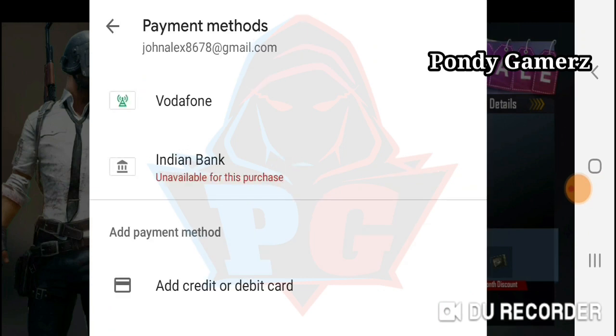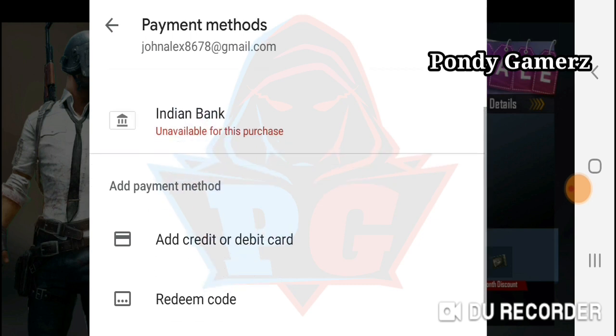We have Indian bank, because Indian bank is in India, and we have a lot of billings. We have a lot of billings, but we have a lot of SIM cards and we have a lot of Indian rupees. So we have a credit card, but we have a UPI, and we have a lot of UPI. So we have a debit card.